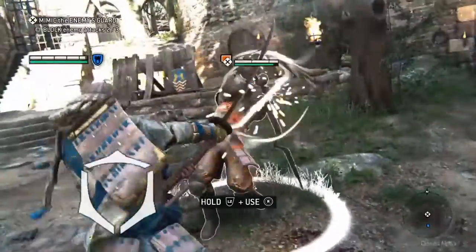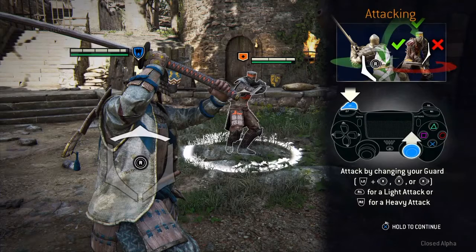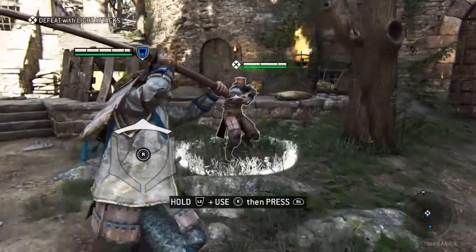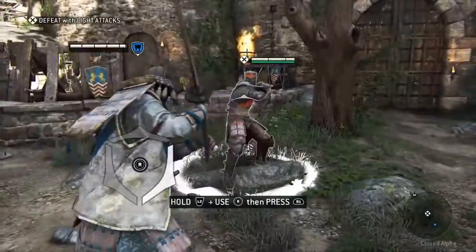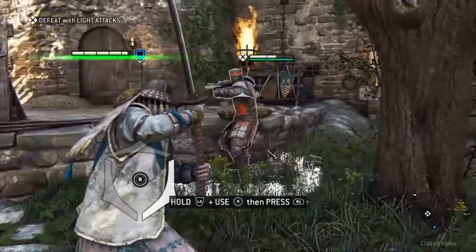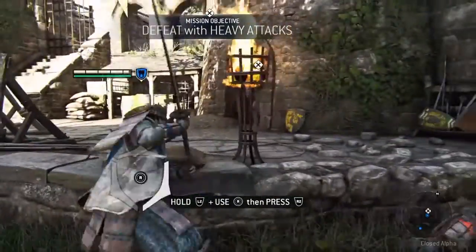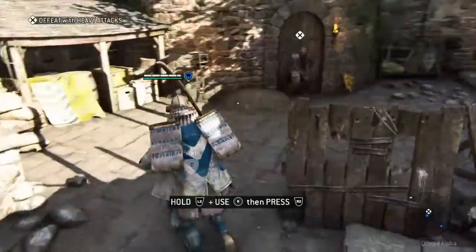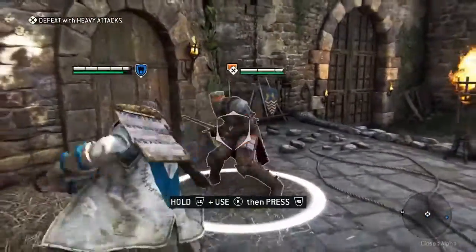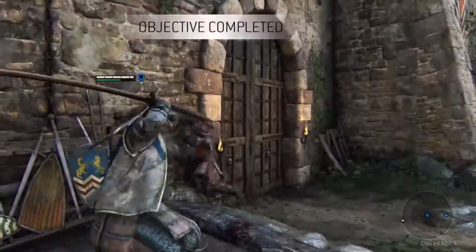After mimicking the enemy's guard we just have to defend a couple of attacks by mimicking their guard — they pretty much hit your own defense line. Now we're going to learn how to attack: light attack is R1, heavy attack is R2 on the PlayStation 4. The enemies do feel a little bit clunky at the beginning, but it could be that I just haven't got used to them yet.